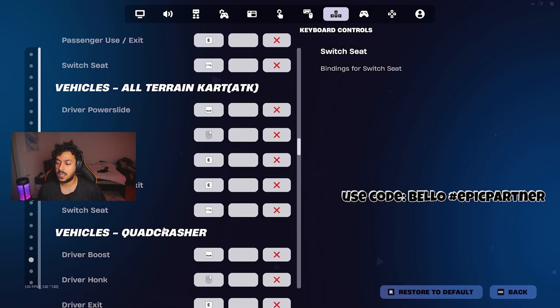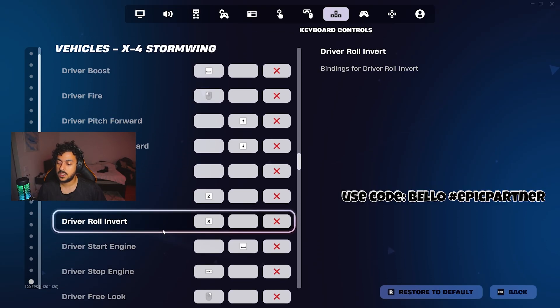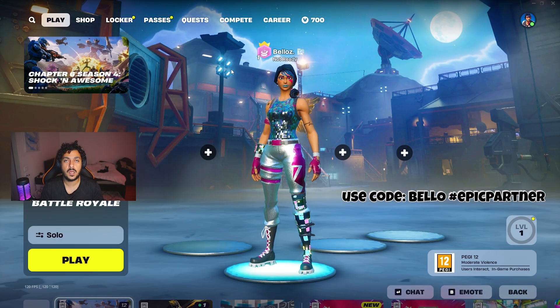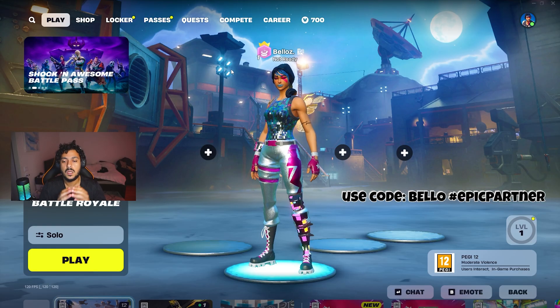I kept all of these just default — you don't have to change these. So yeah, that's pretty much it. If you're new here, don't forget to leave a like, comment, and subscribe. And if you want to help me even more, use code Bello in the Item Shop. Enjoy the season!